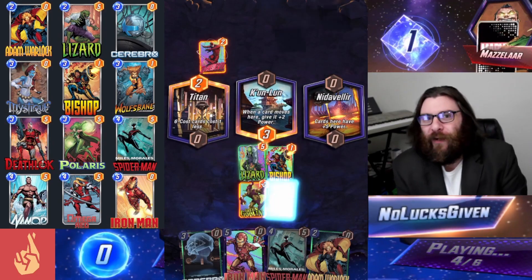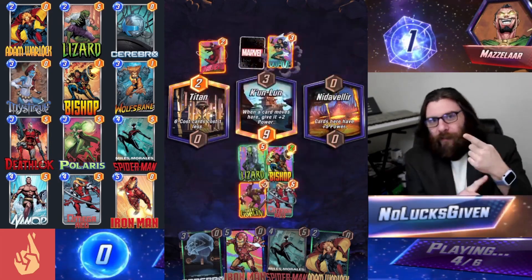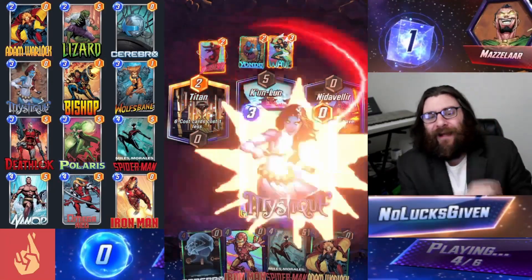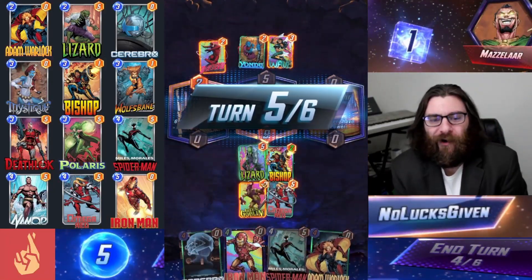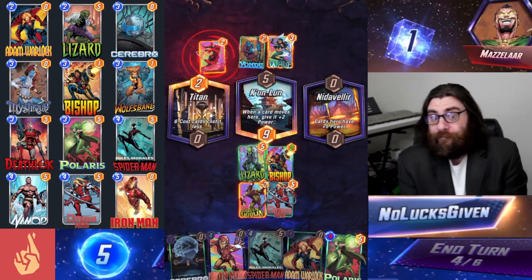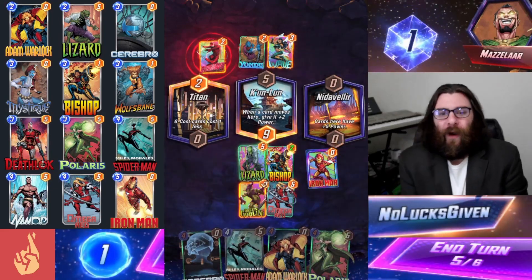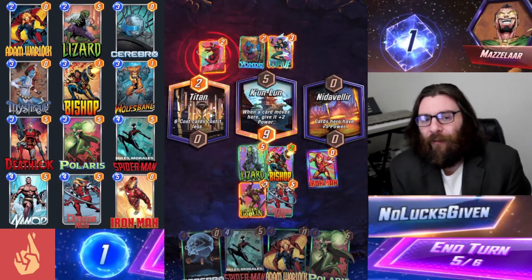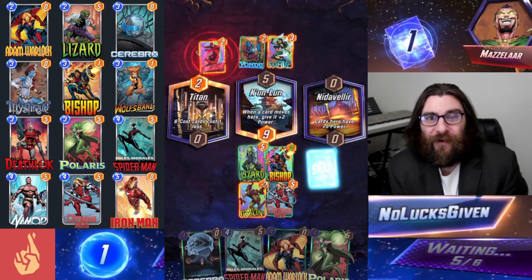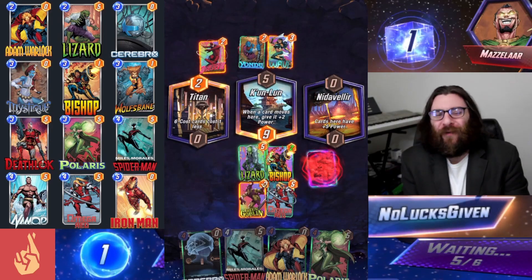Bishop is kind of a weird one in the deck, but if you play it on turn 3, then turn 4 you play a card, turn 5 you play a card, and turn 6 you play 2 cards, then it is also a 5 power card for you. So now we're going to drop Iron Man into Nidavelir — Iron Man is really, really strong there because you wind up getting plus 10 power out of all of your cards, so it's pretty synergistic with the featured location and probably one of the reasons this deck actually works.